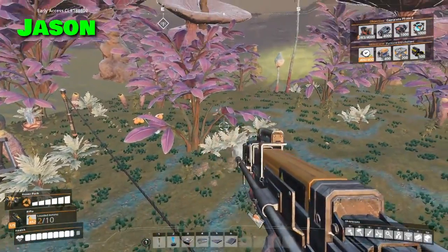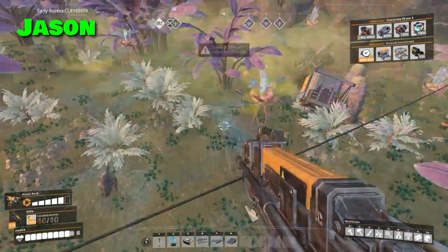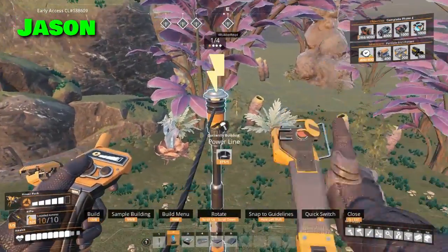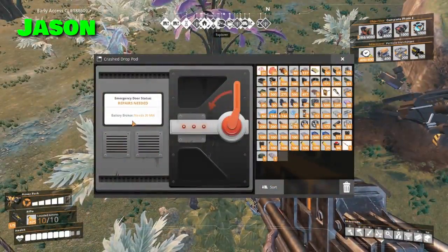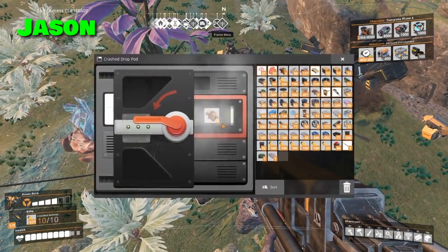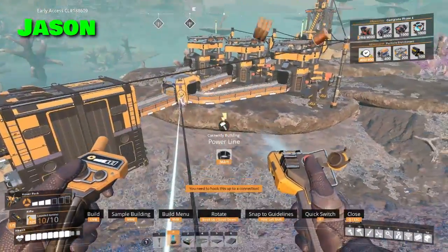Run away! Back flipper style. Angry plant. You need power — battery broken, needs 30 megawatts. Another hard drive.